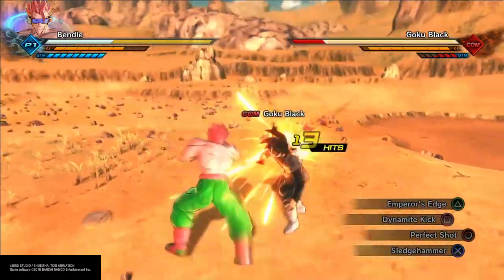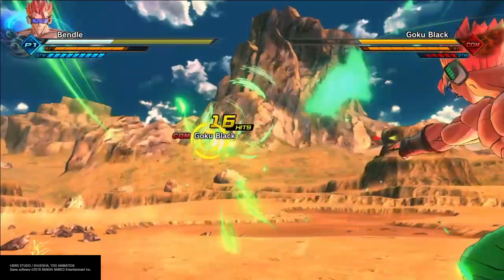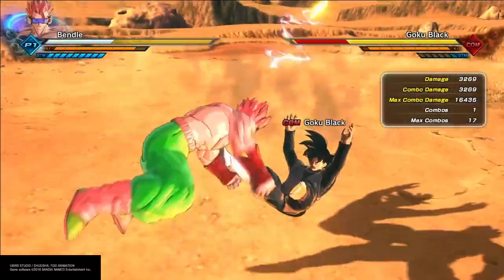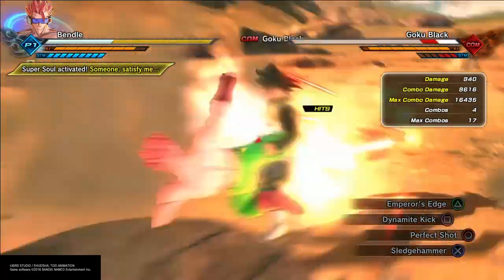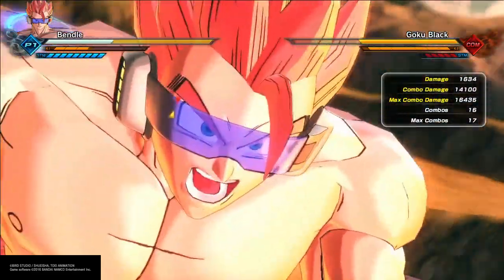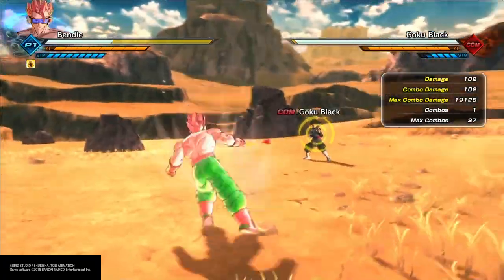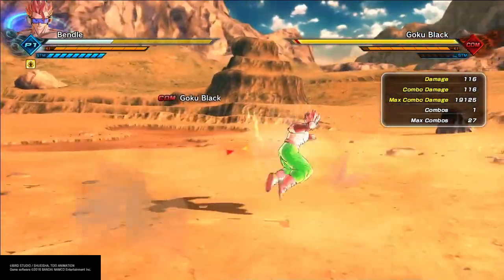So basically, it's Sledgehammer into a dynamite kick because Sledgehammer has a huge hit stun on the ground, so you have more than enough time to charge dynamite kick all the way through. And dynamite kick is probably one of the most underrated and least used skills in Xenoverse and Xenoverse 2, but with this combo it's basically a 4-bar ki combo and you could do massive amounts of damage with it, which is ridiculous.